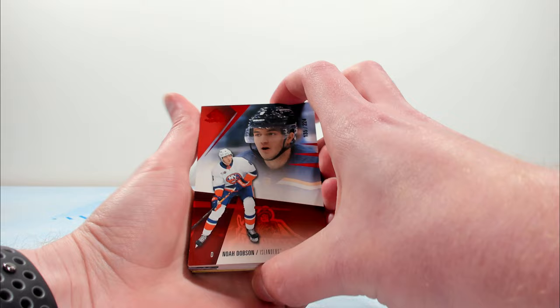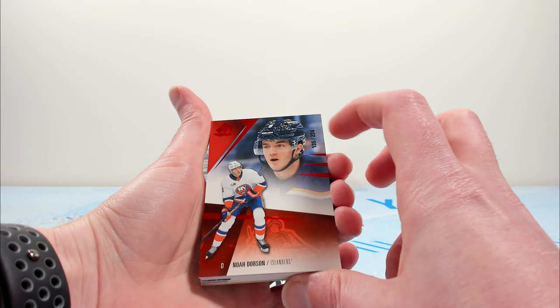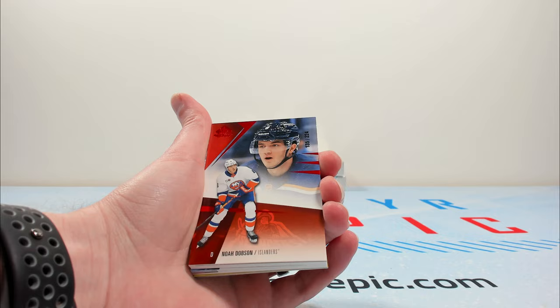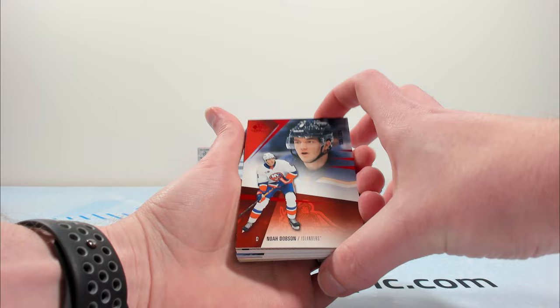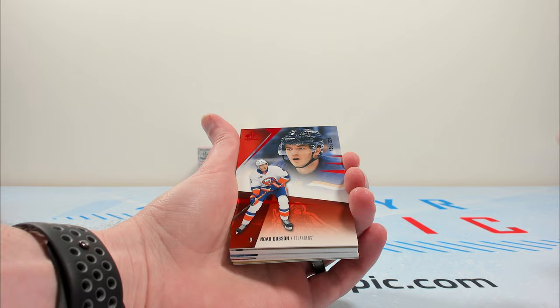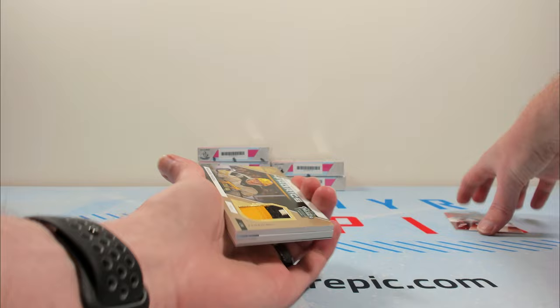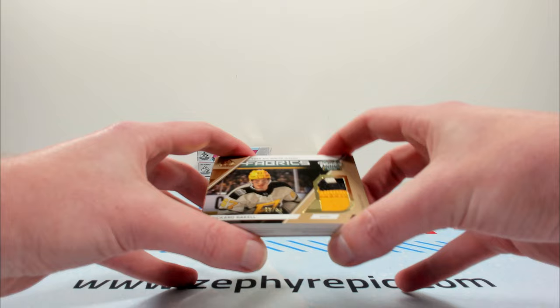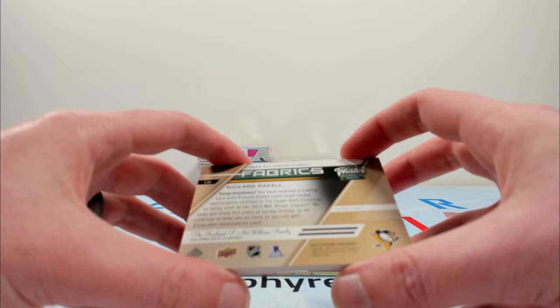Start off with a Noah Dobson base. One thing that's important is that pretty much every single base card you see, the majority of them will actually be parallels. The true base are numbered to the player's jersey number, with the last copy being a one-of-one with an autograph. So Bedard's true rookie will be out of 98, and 98 out of 98 will feature an autograph. Other ones typically do draft years and other things for parallels. Dobson to 224, and into a patch — that's actually a pretty nice patch from the Winter Classic of Ricard Raquel.